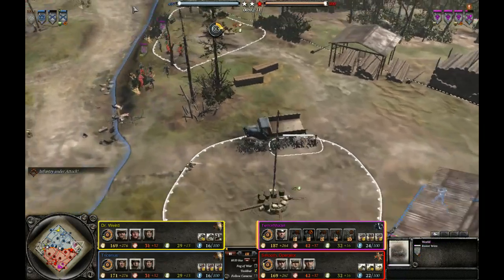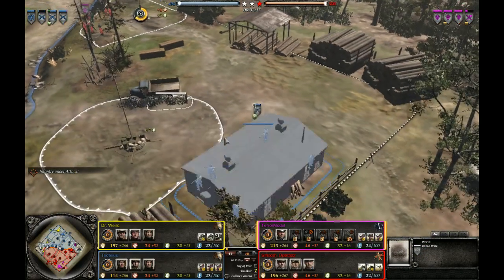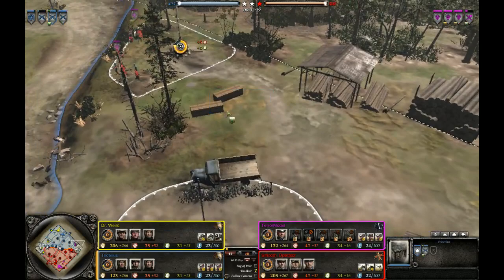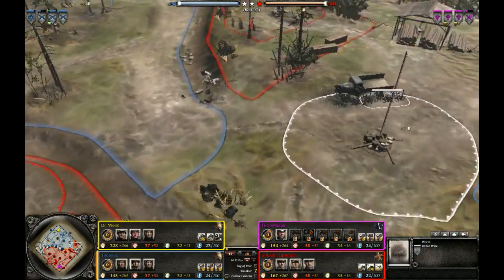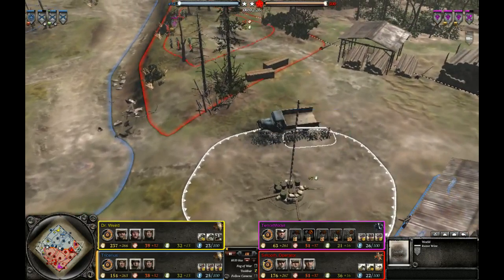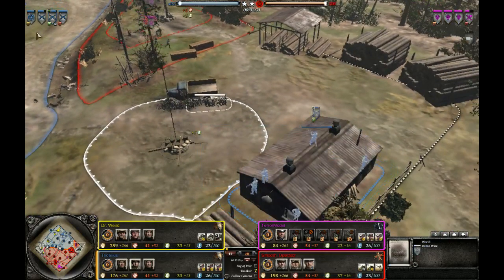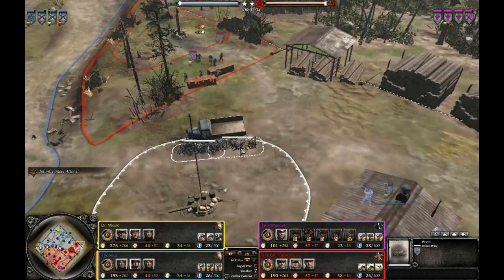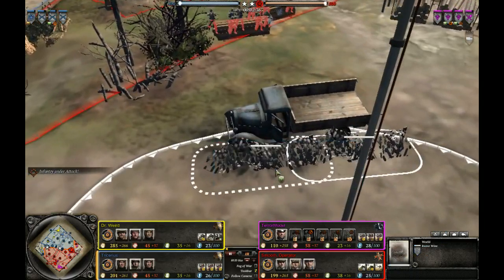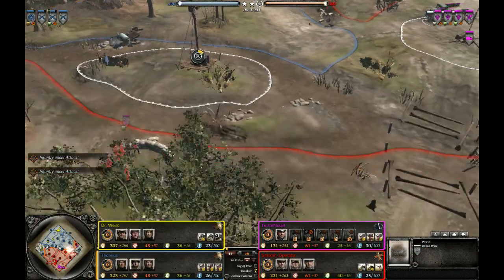Unfortunately for the Axis, this rifleman squad managed to get into this house. What these Volksgrenadiers should do is get over here and start firing at the riflemen — they would be able to win the engagement at long range with heavy cover. Looks like this is OKW wire — I don't know why you would wire your own side of cover; you should have wired the other side.